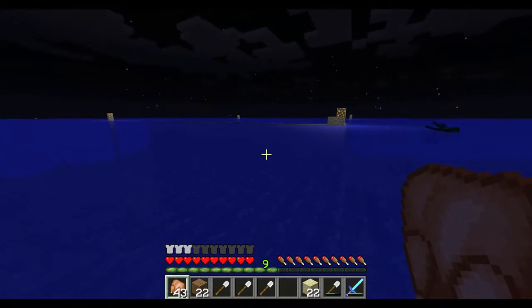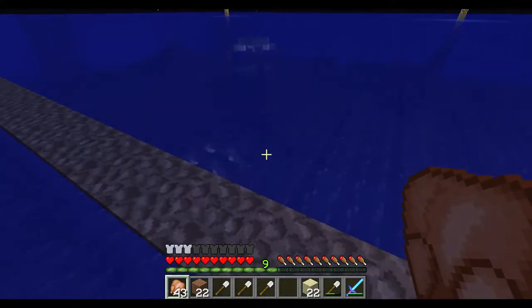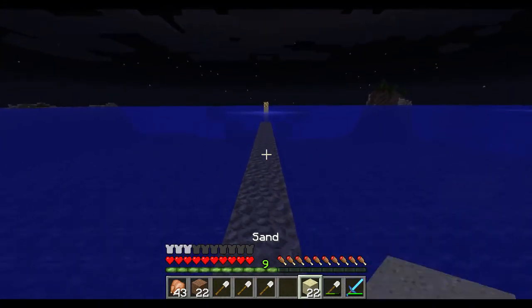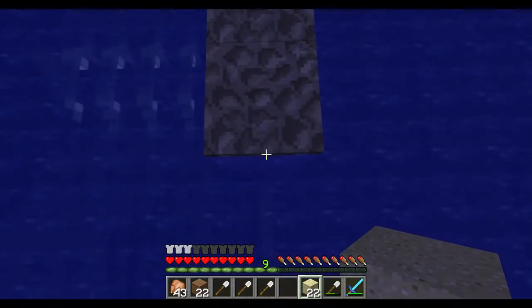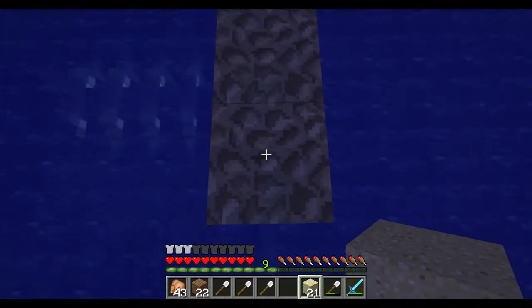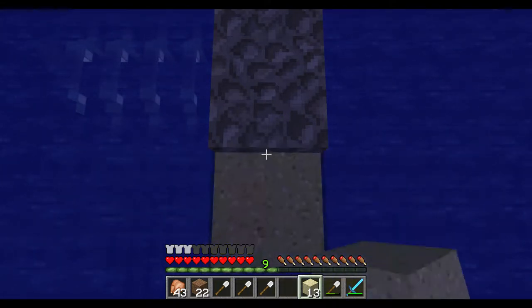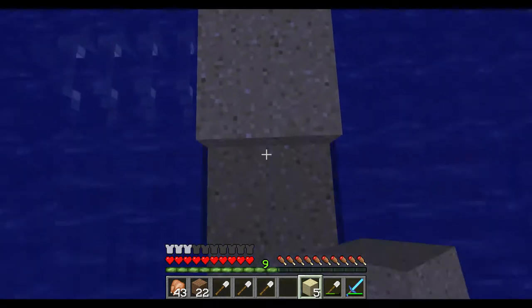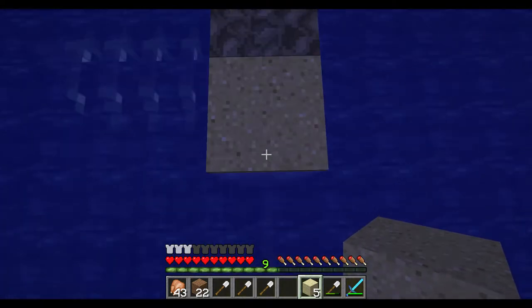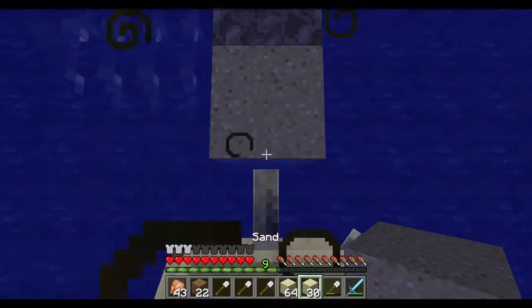We're building a guardian farm so we can get a bunch of sea lanterns, prismarine, and all these different blocks that currently we are not incorporating into anything because it's just simply too hard to get these blocks. I haven't actually done one of these farms before - this is actually my first time at this type of structure. I used to play on the Xbox and they didn't have these when I was playing. We're actually going to be making a water world out here - everything's going to be under the water.